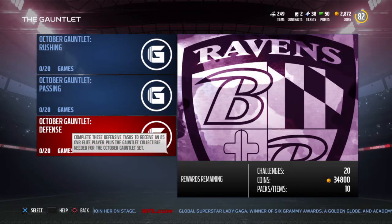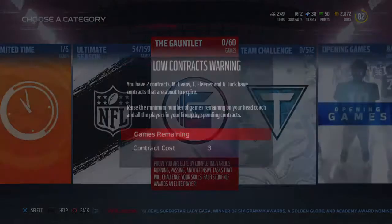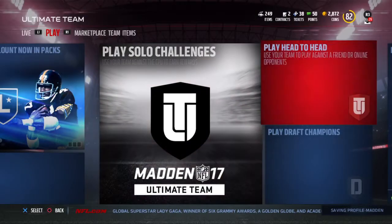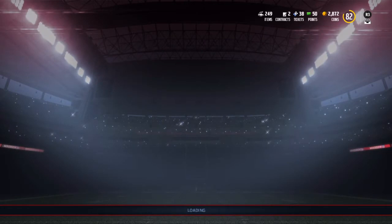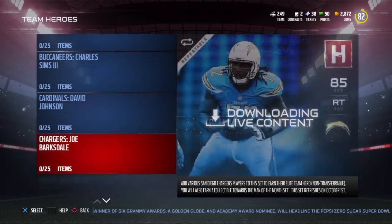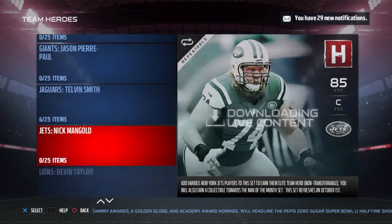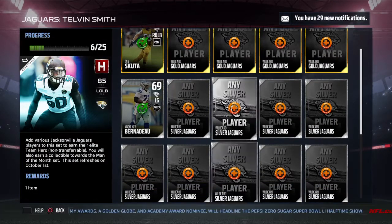They still haven't added the new hero sets. They gave everybody 10,000 free coins because of the auction house being down and that glitch that I just found out about today - they've patched it obviously. I completed one hero set this week compared to two last week.